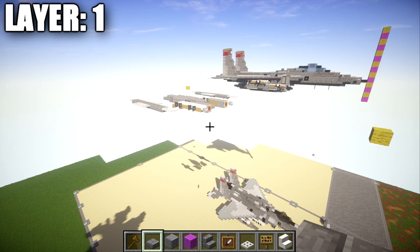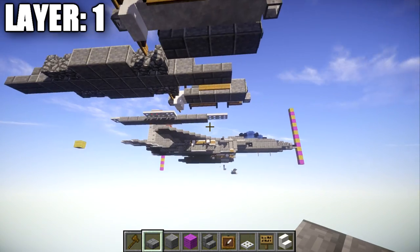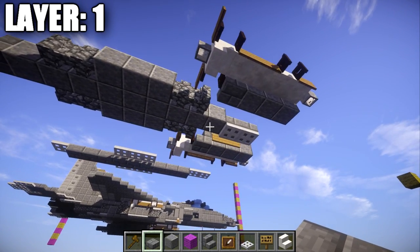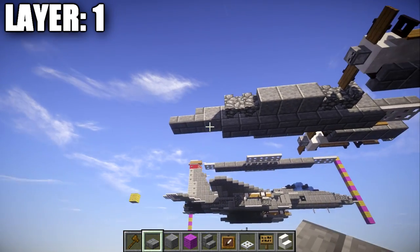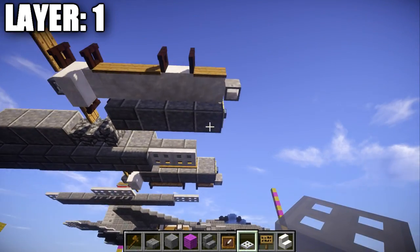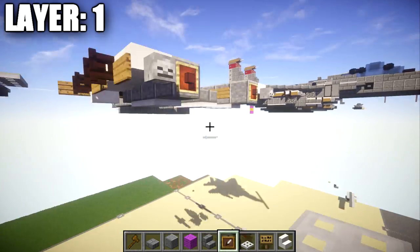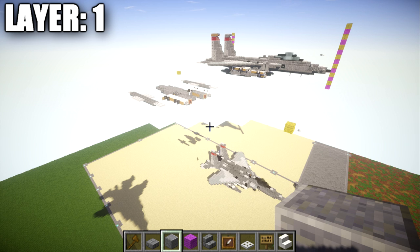Moving on to layer one, we're just going to build down and add a little bit to the bottom. Go to the bottom of the two stone brick top slabs and place down two iron trap doors on the bottom of those slabs. Then take some stone brick top slabs going back from the iron trap door — nine stone brick top slabs back — followed by an iron trap door on the end for the bottom of the tank. Also go to the polished diorite blocks with signs on the sides and place down two iron trap doors on the bottom of those, same thing on both sides. That completes layer one, and we can move up to layer three.